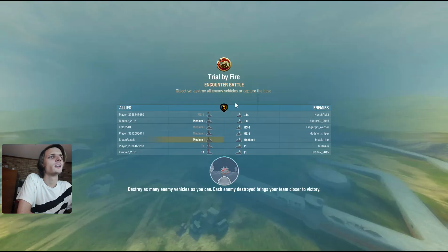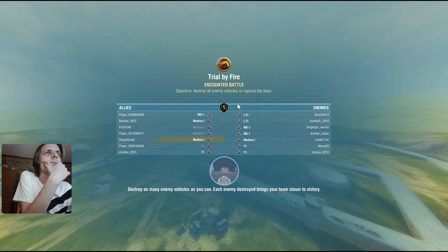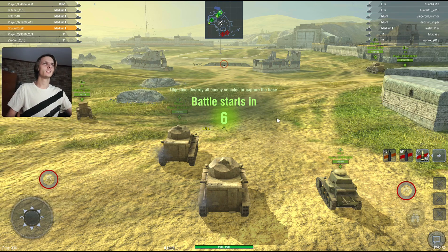We'll just battle - Trial by Fire, Encounter Battle. Okay, it's showing the result as Medium. I have no idea what these things mean, but it's fine. Now let's see - I'm using the keyboard and mouse first, and then the game controller.